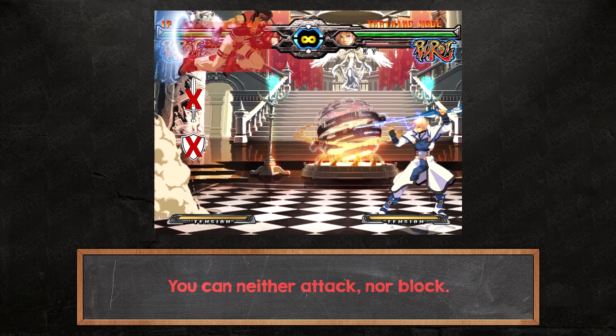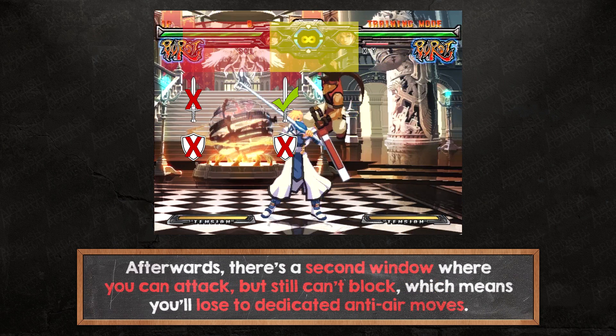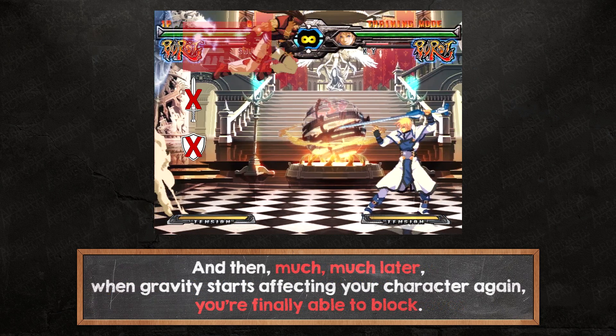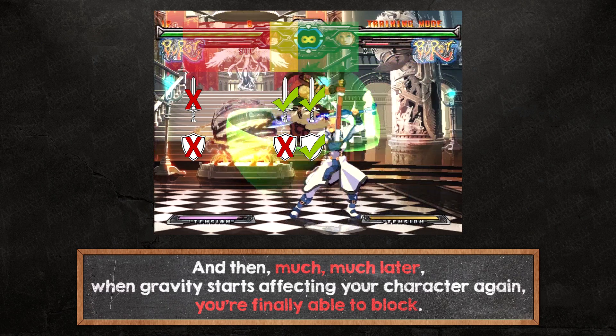You can neither attack nor block. Afterwards, there's a second window where you can attack but still can't block, which means you'll lose to dedicated anti-air moves. And then, much much later, when gravity starts affecting your character again, you're finally able to block.